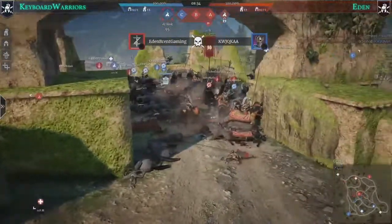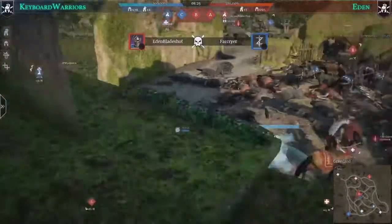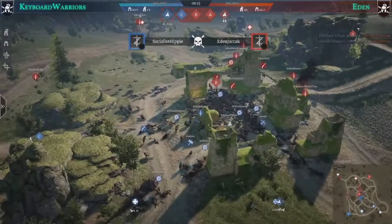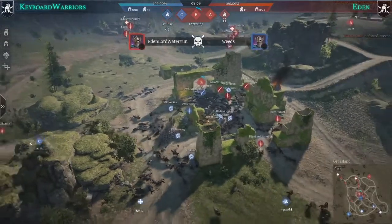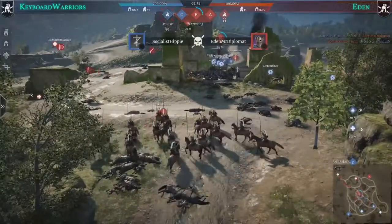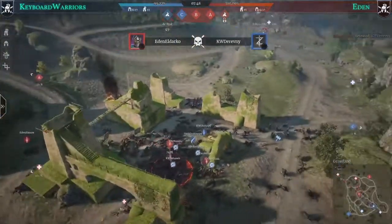Grape shots are being placed on the point and two of them are shooting down Eden players — Eden needs to take those grape shots out, with one already destroyed. It's a really nice fight on B point, flipping from one hand to the other, and who will have more resources will decide it. A very potentially deadly hussar charge is set up with Hooks on Terra and Darko as the only Eden players around.